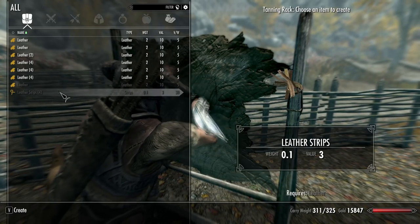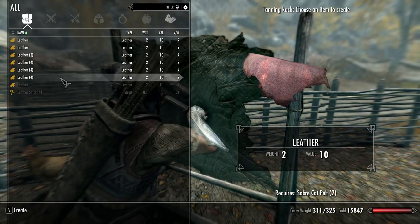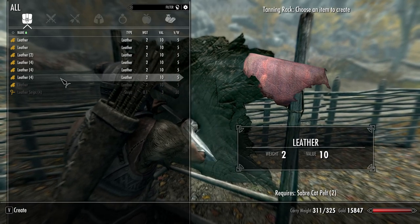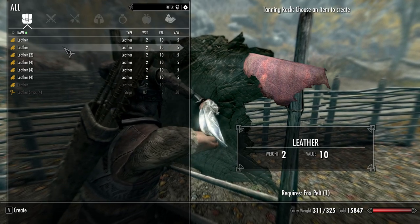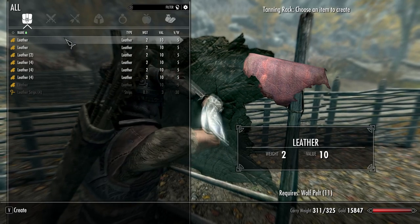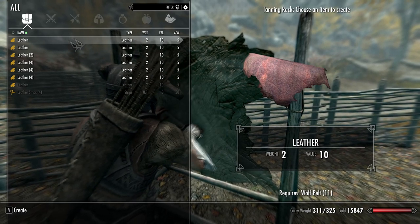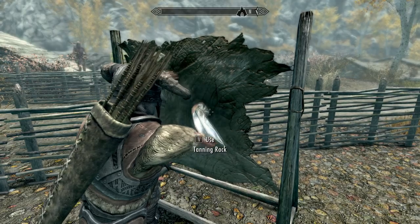I've been taking a lot of stuff and turning it into leather strips, but I've been told that I shouldn't be doing that. Sabercat Pelts, Cave Bear Pelts — all these things, it seems to me I'll be making way more weight instead of less. I don't know what the heck I should be doing here.